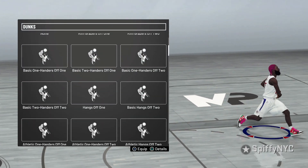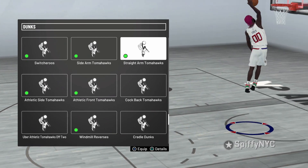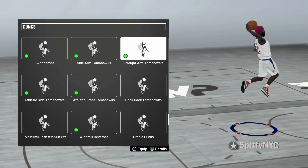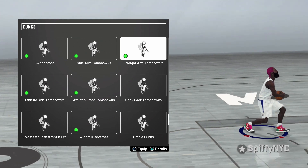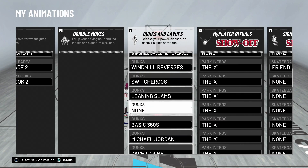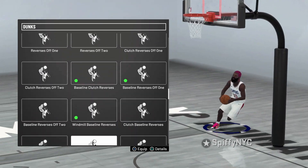Next we got the straight arm tomahawk again. Basically I had one extra slot and I didn't want to leave it empty, because all the other dunks were cokeback dunks I didn't want. I had one open slot so I put this straight arm tomahawk — I don't want any slot empty because I don't want it to give me a random dunk. I feel like if you fill that slot up you'll get that dunk more often.